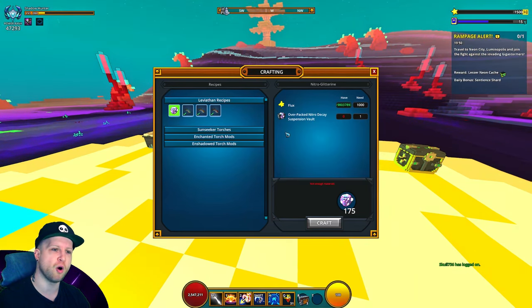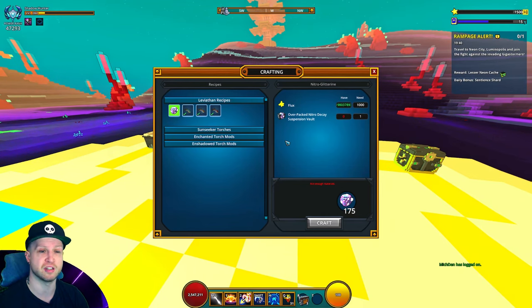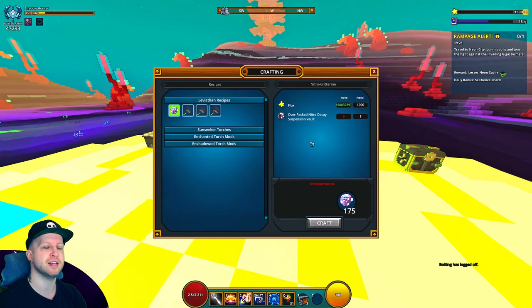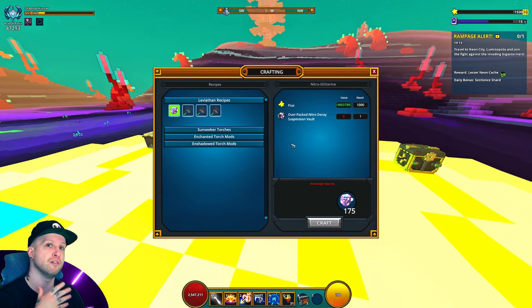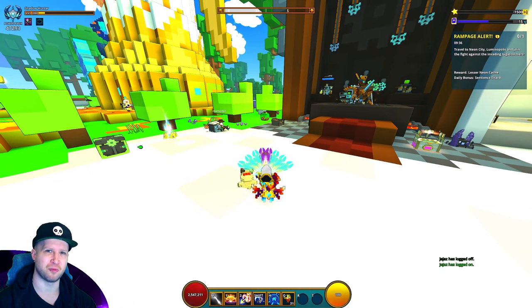These boxes you want to grind as much as you can. It doesn't matter what uber difficulty you're in, though you'll get more boxes from higher uber difficulty leviathans. You spend a certain amount of flux to open them and get 175 nitro, but the flux cost increases with each box you open until daily reset, when it goes back to 1000. From community feedback, the most beneficial amount to open per day is 10 — anything beyond that and you're spending well above the market value of nitro. You'll need to check the nitro price on the market and calculate accordingly.